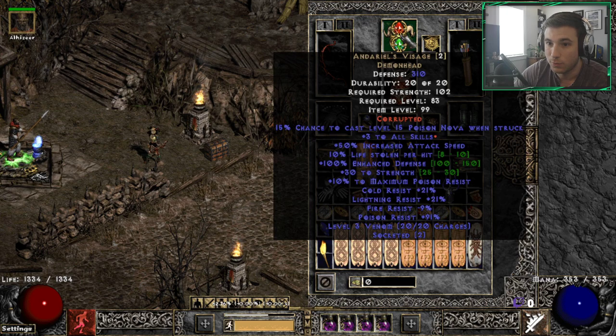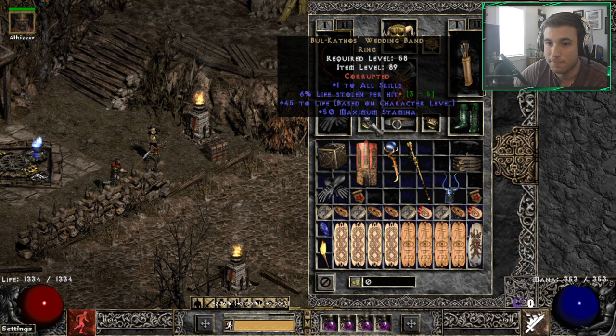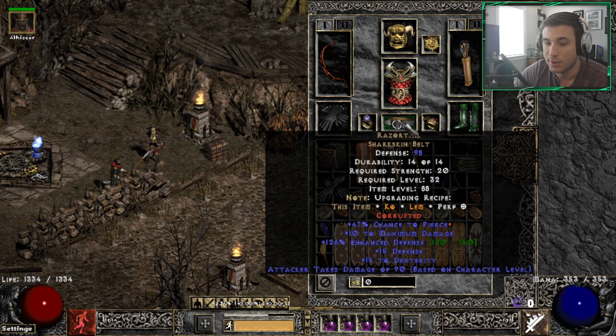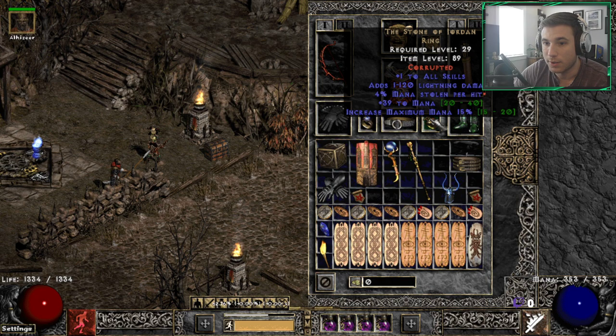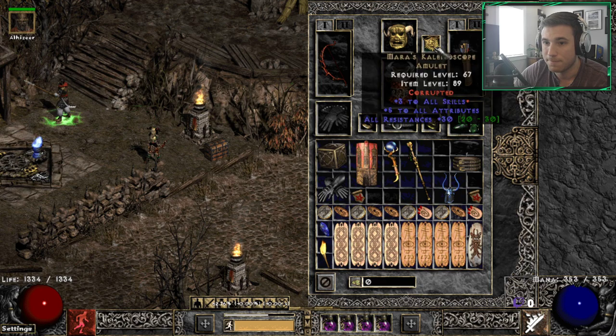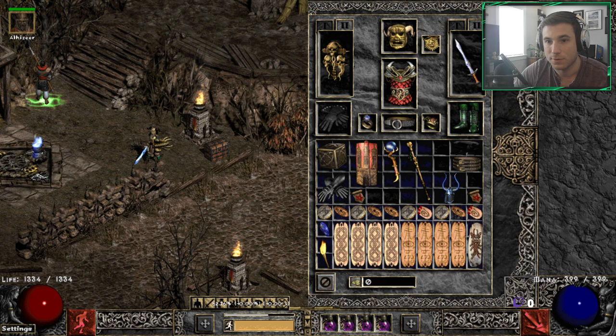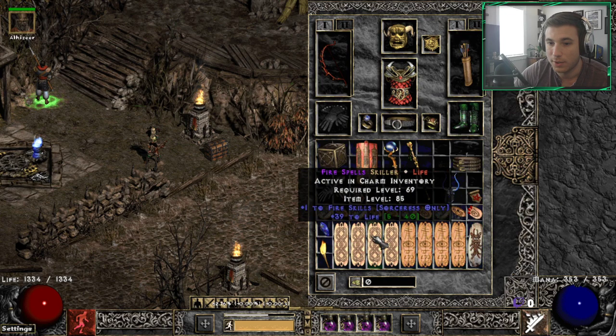We have the Andes with plus three skills, Magnus Skin gloves with additional pierce - you'll see why pierce is important in a bit - life leech slam on a BK ring, Razortail with an extra pierce slam, three all skills Arcane's Valor, mana leech SOJ, CBF, Treads of Kathan which is another pierce item, and of course three Mara's. On the swap we have our CTA and Lidless.